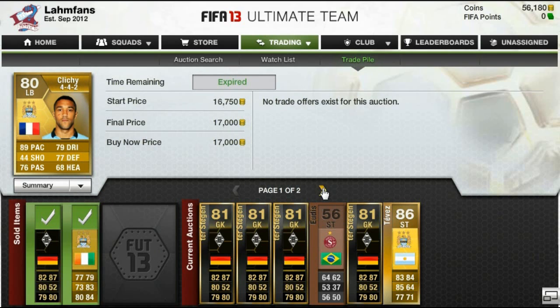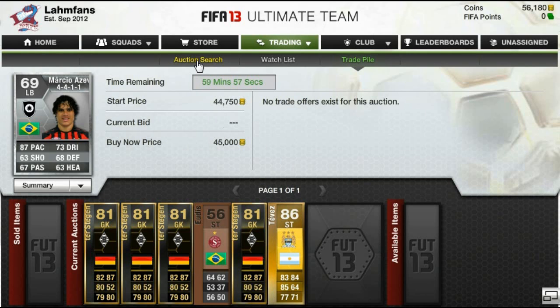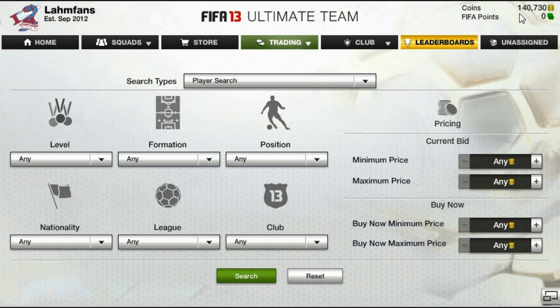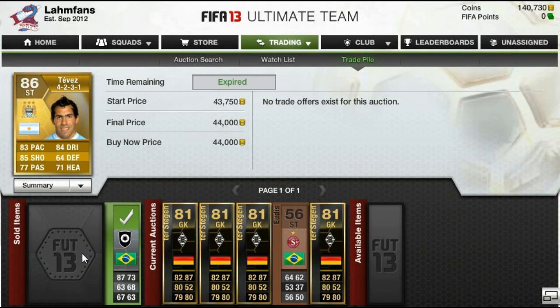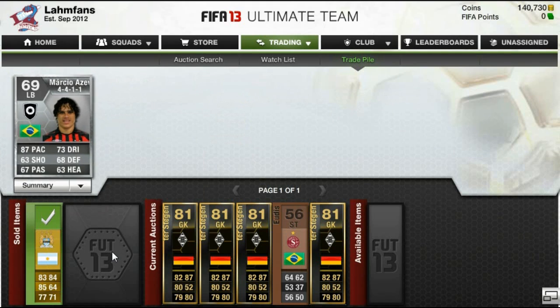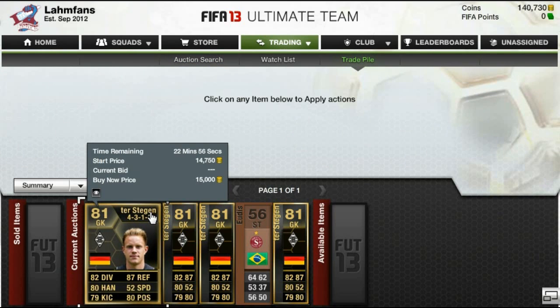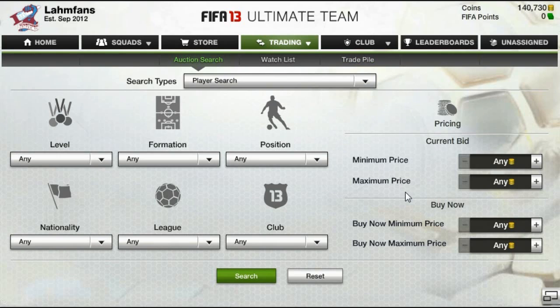Then I actually got this Masio Azevedo for just under 30,000 coins — once again couldn't believe my eyes. The other two Azevedos on the market were for an open bid price, so I think the person who listed him didn't know his actual value. He sold almost instantly for 45,000 coins — I might have been able to get a little bit more out of him nevertheless.